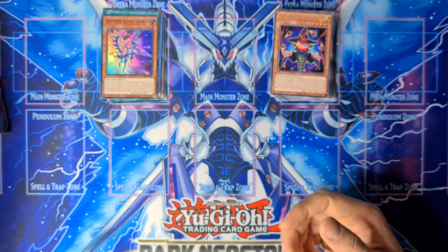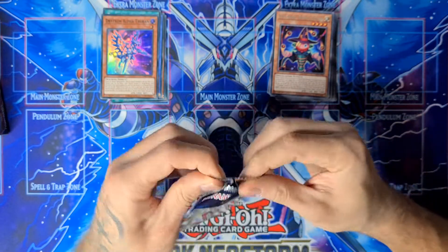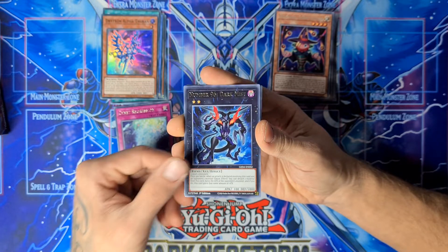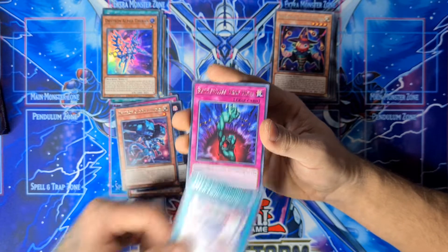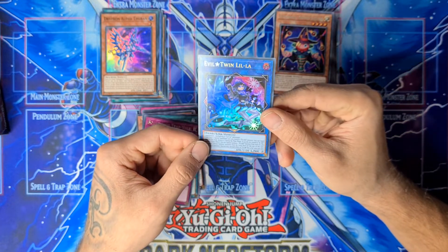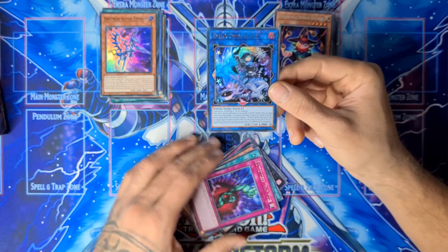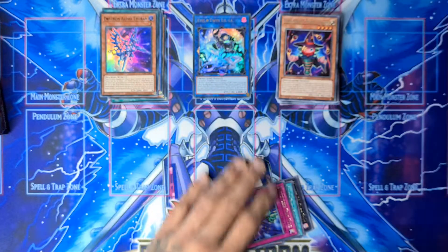Alright — Cyber Gadget, Signed Regression, Number 96, Drytron Gamma, Lifestar Twin, Bottomless Trap Hole. Oh nice — the ultra rare Evil Star Twin Lil-La! Really nice, really cool. This card also comes in as a collector rare. Our first ultra of the day, so that's nice.